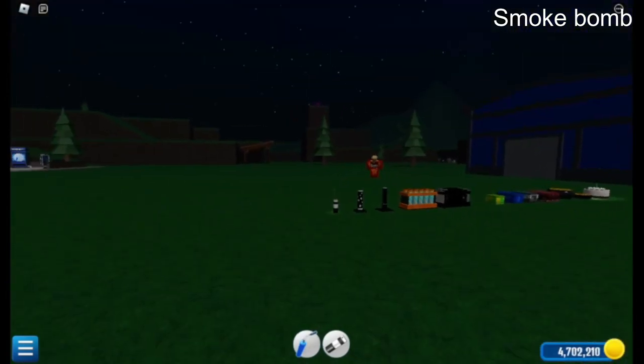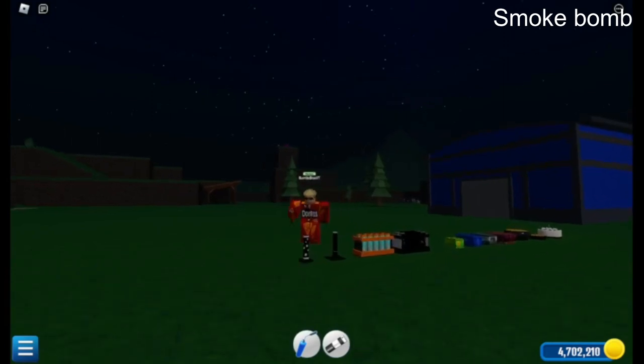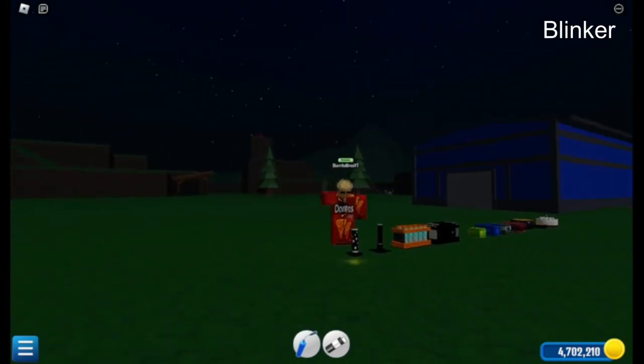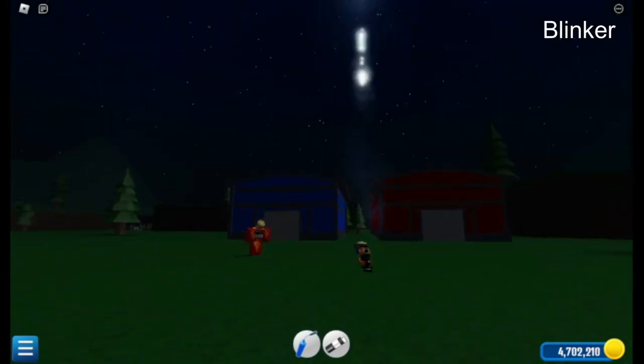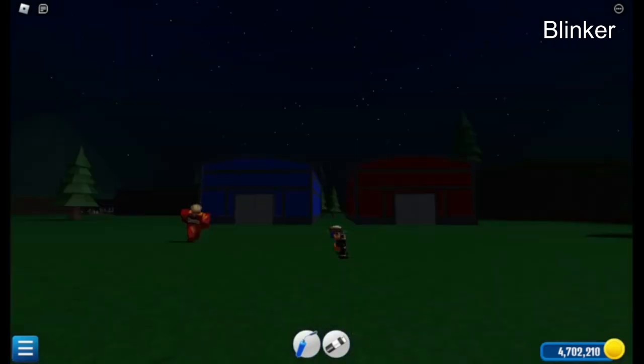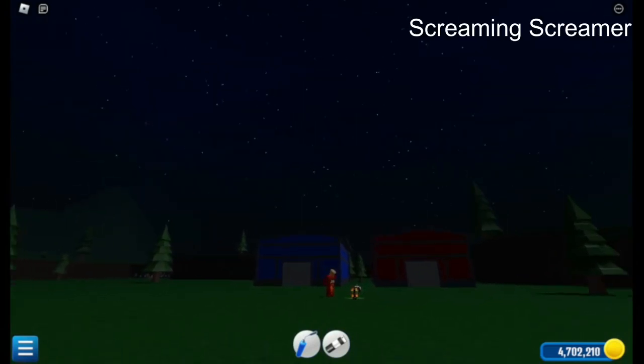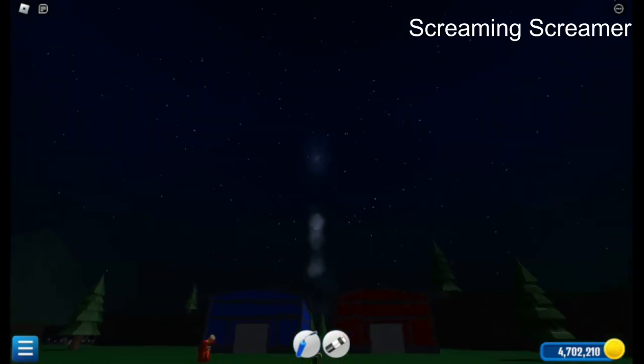First off we got the smoke bomb in the back way so I don't get hit — smoky. Next we have the blinker, this is a group firework, gives 265 coins, pretty cool. Next is the screamer, I believe it gives 290 coins.